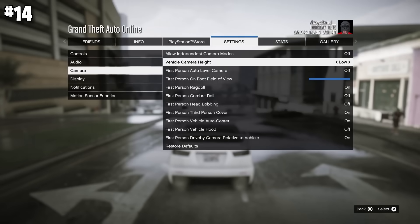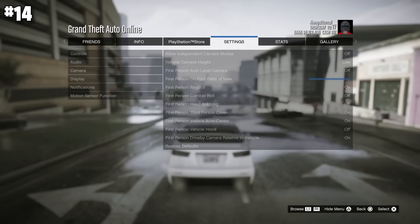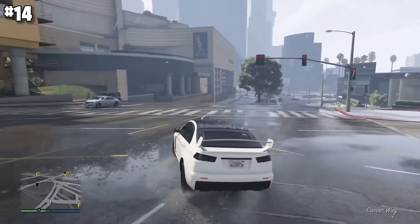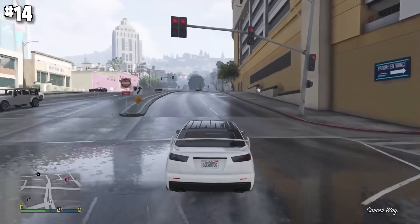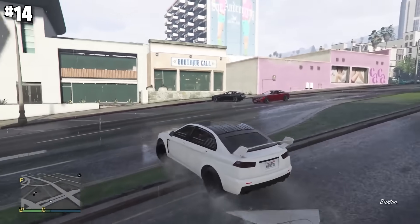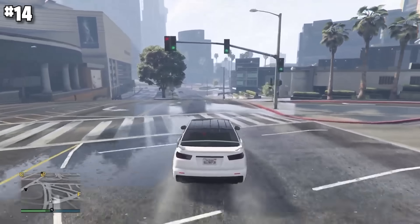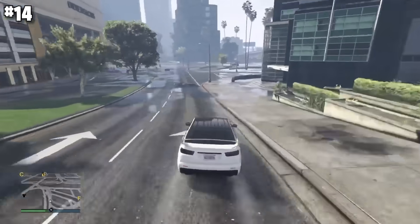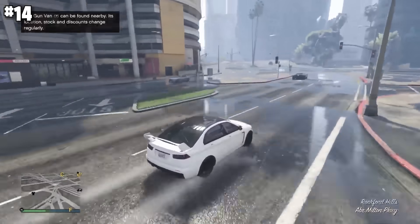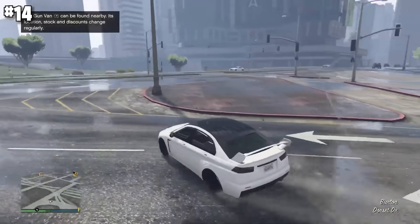Vehicle camera height is set to Low by default, and while low looks the best aesthetically, the best setting for gameplay is probably High. You can see the difference on screen — having it on High makes it a little easier to drive and lets you see a bit more, which is a theme throughout this whole video: increasing how much you can see on screen.